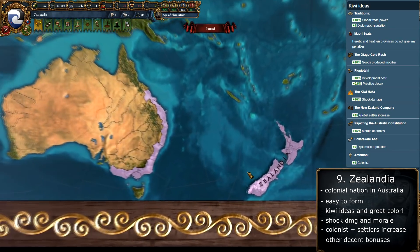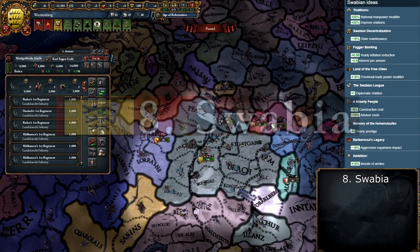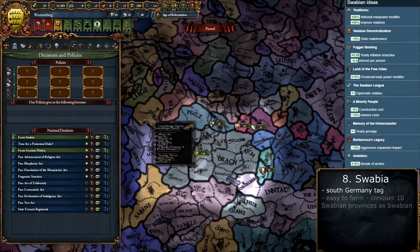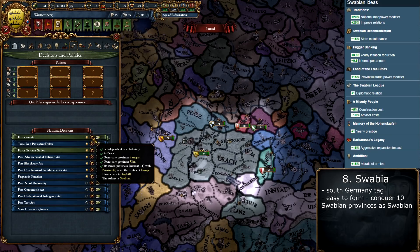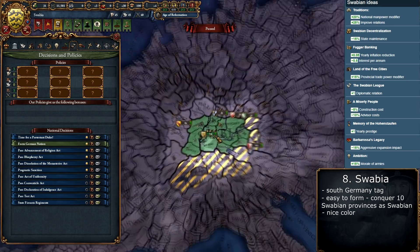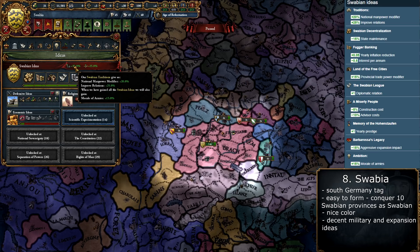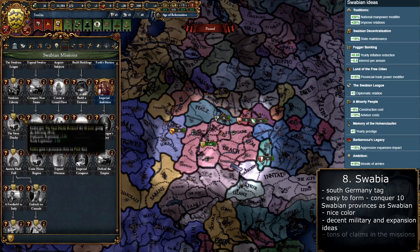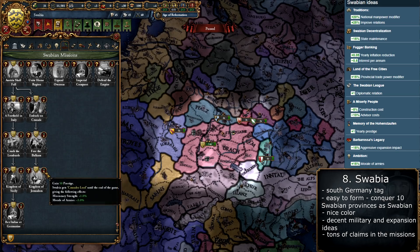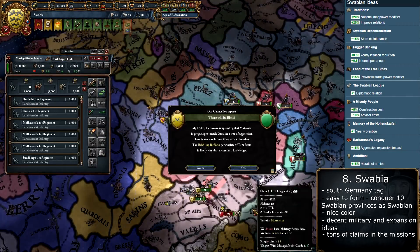These Kiwi ideas are even better than Vermont's and it's even easier to form, though Australia still has incredible ideas. With number 8 we come back to Europe: the nation of Swabia, which might be formed for example by Württemberg. To do so you need at least 10 provinces with Swabian culture and to own the Alsace region. In exchange you get a decent color, and the ideas give morale, manpower, and AE impact. The missions provide tons of claims on most of Germany plus permanent bonuses like missionary strength and army morale.